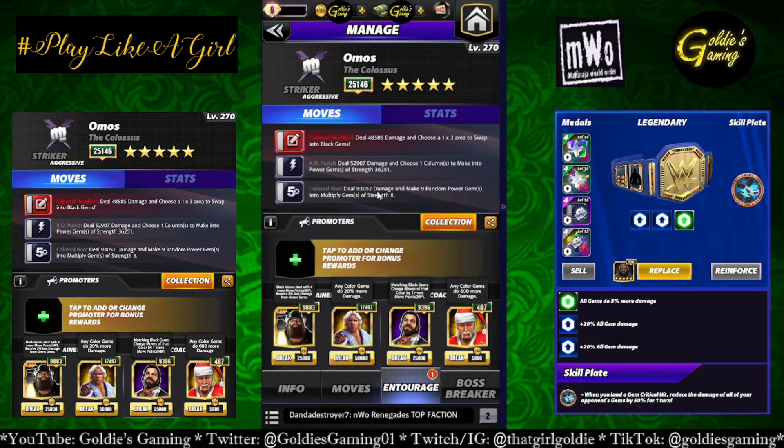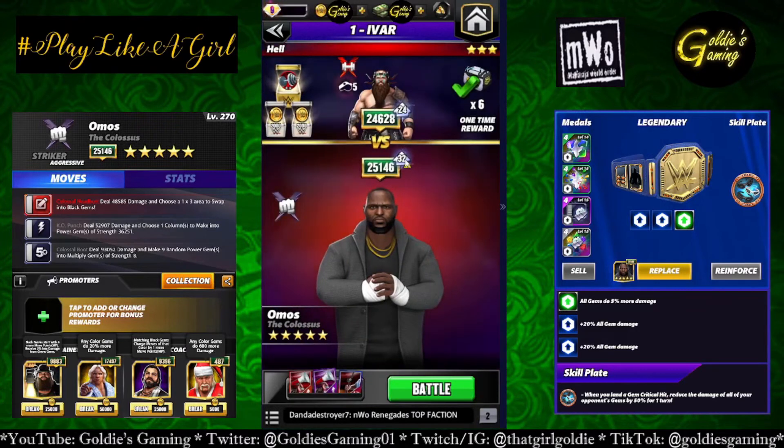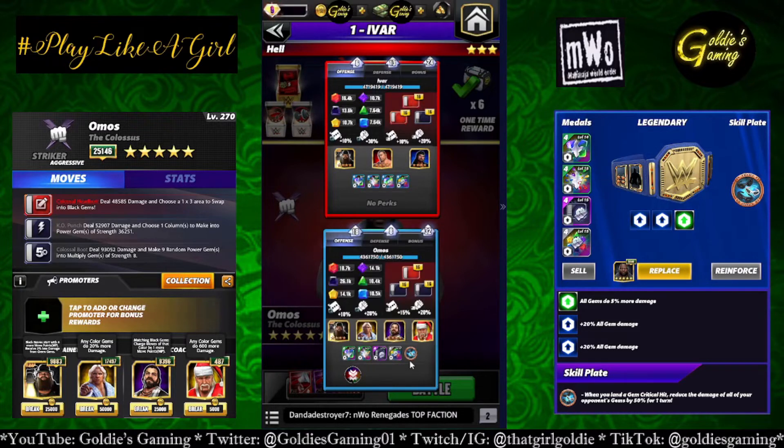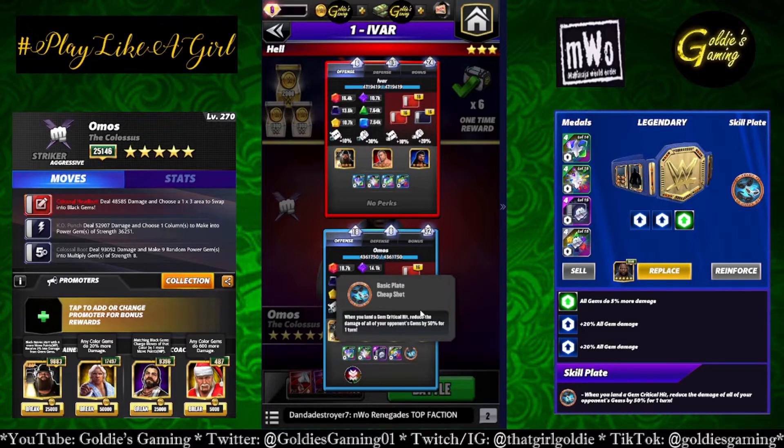For entourage: Bray Wyatt for more black MP, Slick Rick so all gems do more damage — since the power gems aren't turning into black multiply gems specifically you've got to pick your column to get as many black gems as possible — Hulk Hogan, and Elias to make sure everything charges up quicker. For the belt we're sticking with Full Fury, black percent for move damage, and Cheap Shot plate.